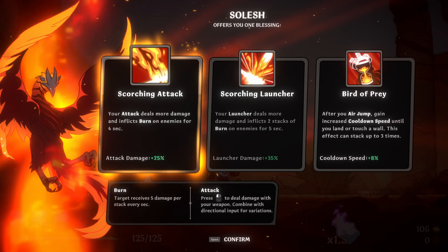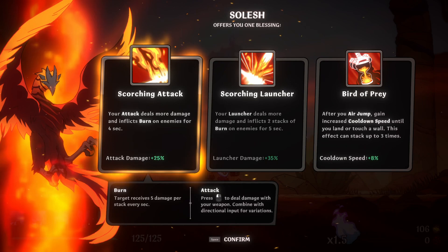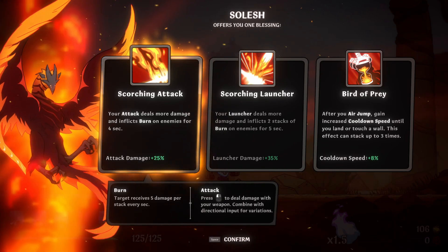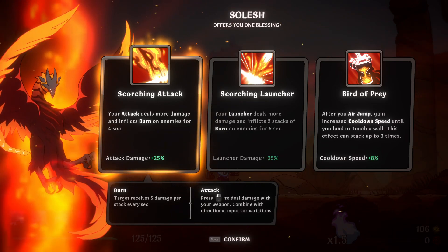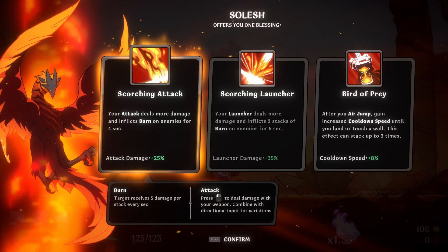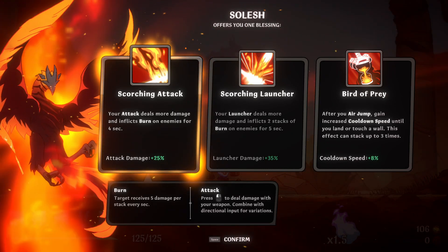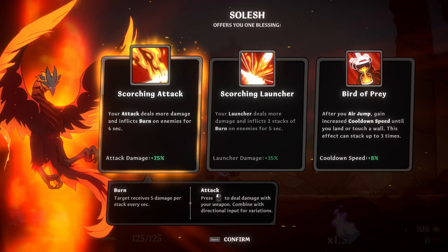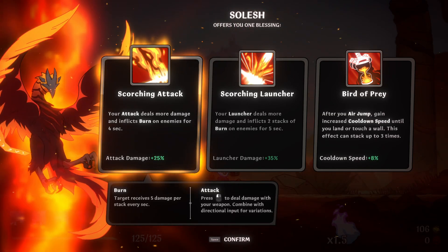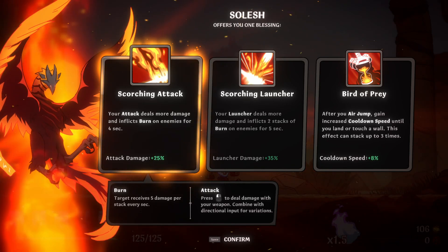Good morning everyone and welcome back to the Two-Headed Wolf Gaming channel. Today's goal in Spiritfall is to defeat the act two bosses again. After the last update I somehow didn't manage to defeat them anymore, and it's starting to eat at me. I've been looking at the balance changes — mostly buffs to skills, with only a major change to the act three boss, which will be a goal for tomorrow.